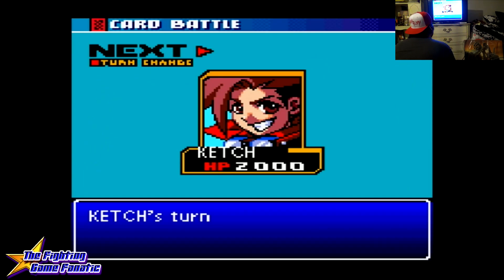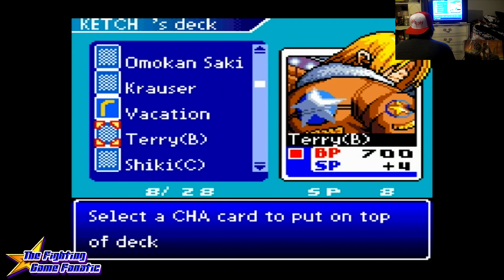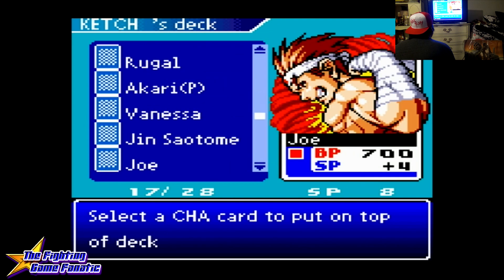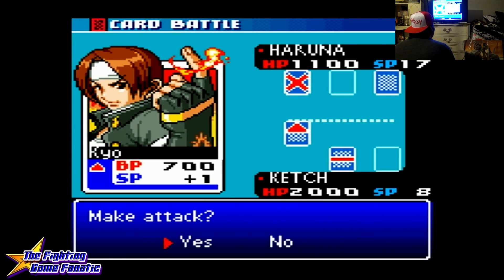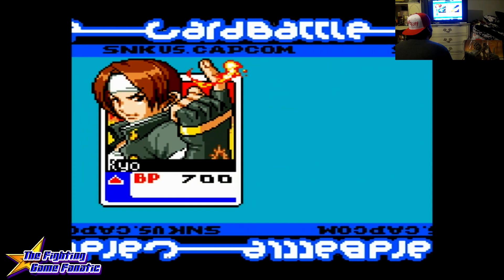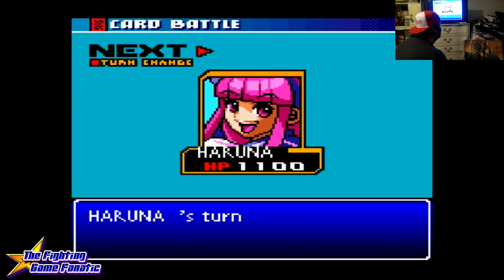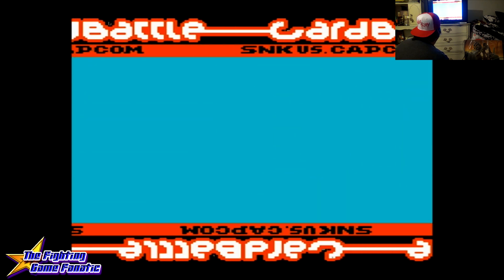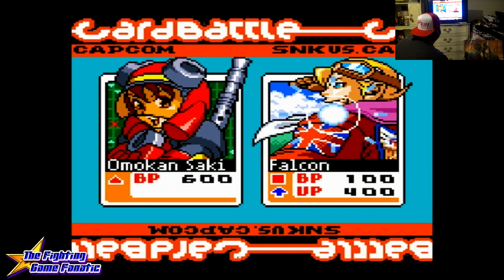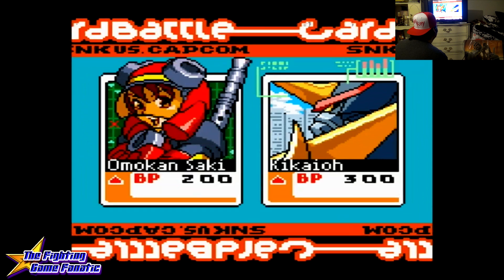All I need is an 800 or more battle point card. Psyche is really good to have. We'll put in Jin Saotome and then attack with Kyo. Kyo's doomed — I can't really get around that one. That was a tough match. We're going through the cards like crazy. The next card I draw will be Saotome — and Saotome is pretty damn good. We'll use him and attack.